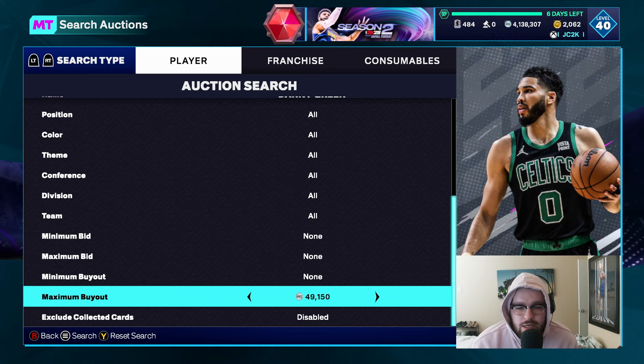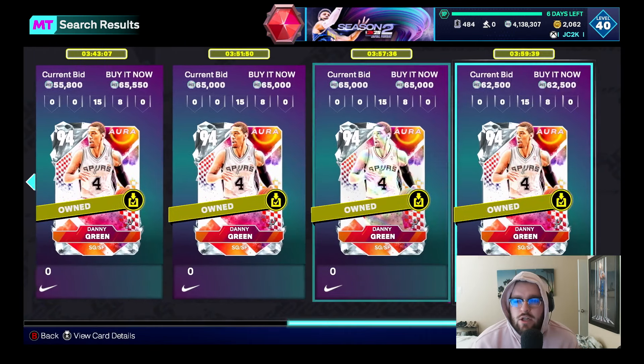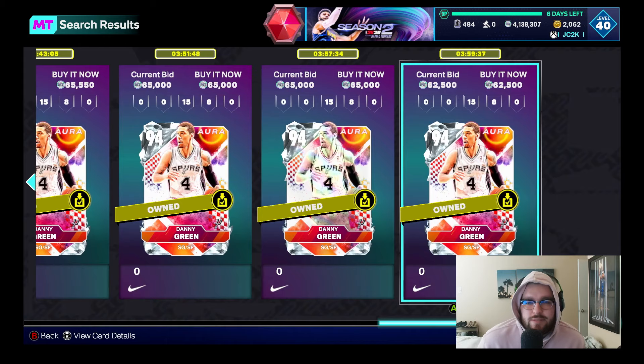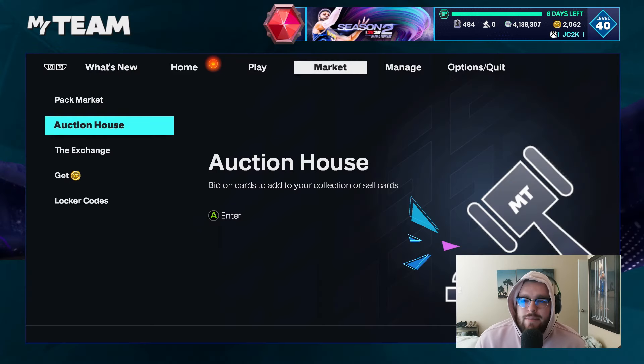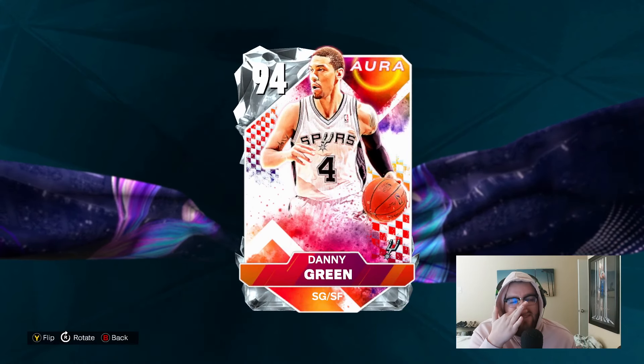He's super affordable. I bought this card for 49,000 MT, which I thought was a great price. I do believe he's probably going to be around that 50K MT price point. I feel like that's a really good price for a guy who's an elite level two-way shooting guard in MyTeam. He's a little more expensive now — I sniped one for 49K — but he's still 65,000 MT right now as I record this video, and he may go down a bit more. That's a really good value for a great shooting guard card.